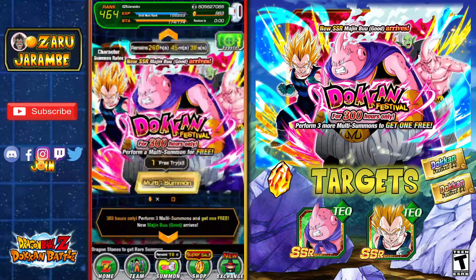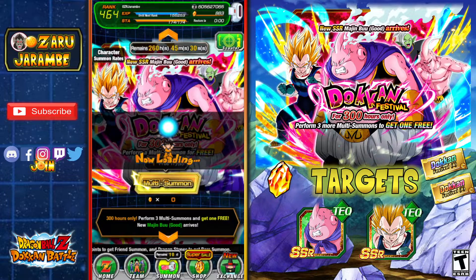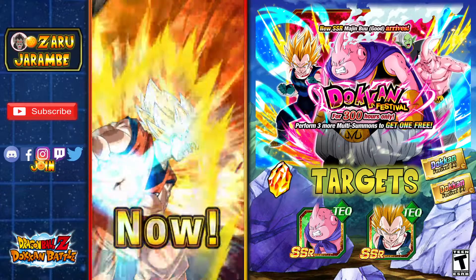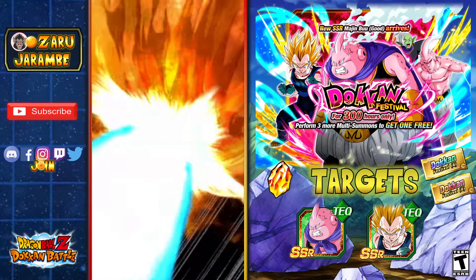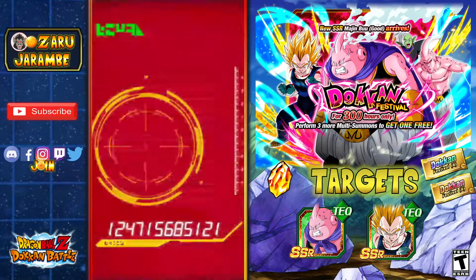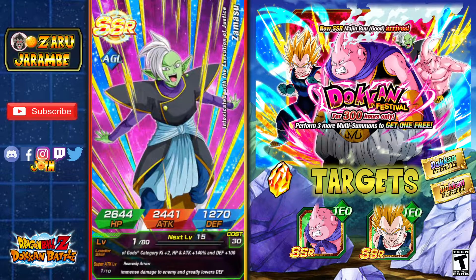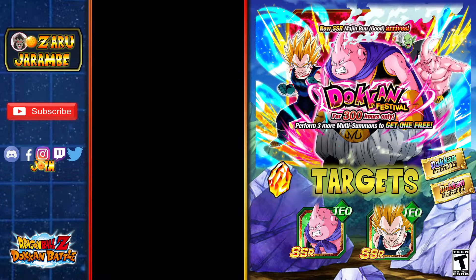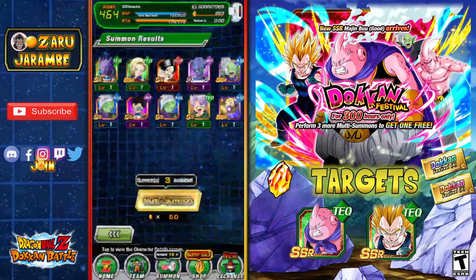We have 2 summons left on each of the banners. We'll stick to the Majin Buu banner — let's do that free summon and see if we can pick up this new unit. Vegeta's on screen and he's fusing again — I think that's 3 for 3 with Vegeta showing up, going to Vegito. I think I want the Majin Buu more than I want the Gotenks, because Majin Buu once he transforms to his final form has a really nice passive. But there's Zamasu again — don't need any more copies of him. The AGL Golden Frieza as well, and unfortunately even the SR version of AGL Zamasu just keeps coming in.